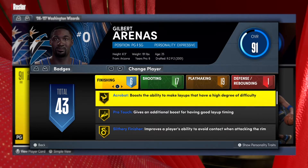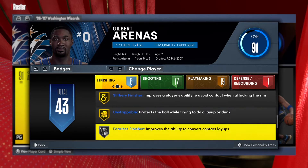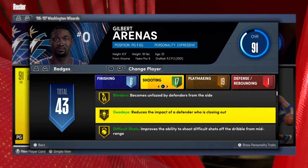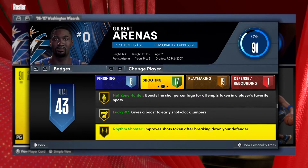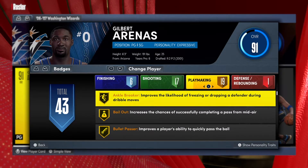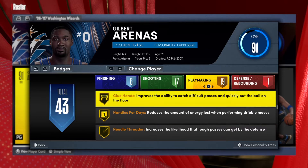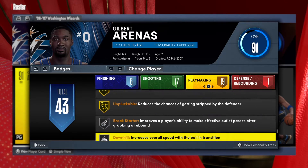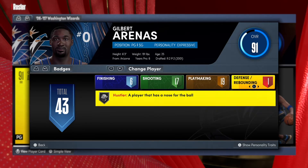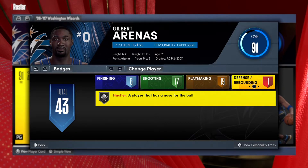Let's check out the badges: 6 finishing, 17 shooting, 19 playmaking, and 1 defense. He's got a lot of the crucial badges — acrobat and slithery are important, also strippable and fearless. For shooting: blinders, dead eye, difficult shots, green machine, hot zone hunter, lucky seven. For playmaking, glue hands, bullet pass, and bailout are my favorite — he literally has all three. He also has a ton of gold badges. For defense he only has hustler.